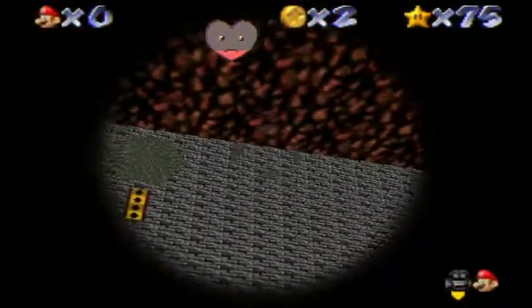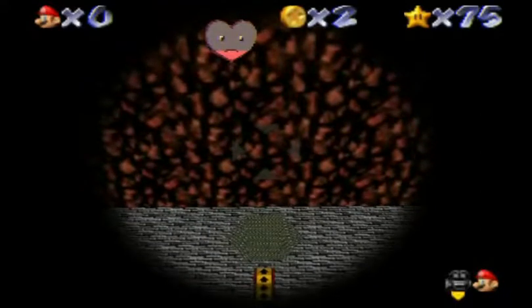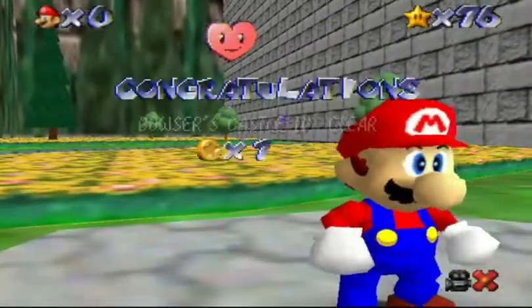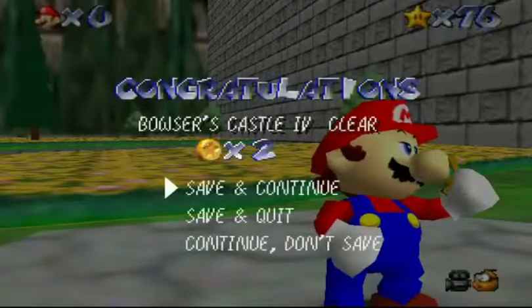It's a pretty cool little grassy area — a bit out of place, but it's got a nice little tree. You just want to line up the cannon shot the way I'm doing, shoot, and there you go. All that black stuff is instant death, so you have to hit the star directly, or hit the wall and then get the star — because if you get into the hole and don't get the star, you have to do it all over again.